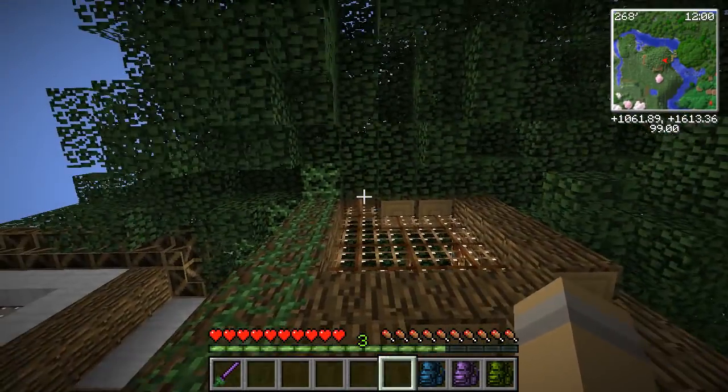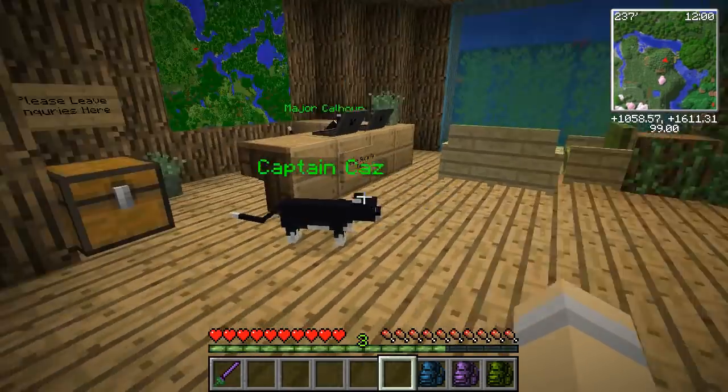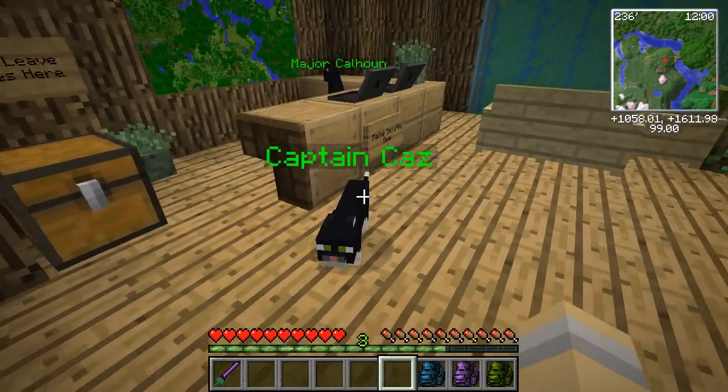This is a lovely little bridge that leads into the staff lounge. Look at the size of it — the tree has immensely grown. We can get a good view at it over here behind the feline security desk. Here is Captain Kaz!